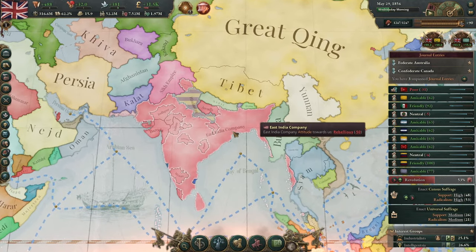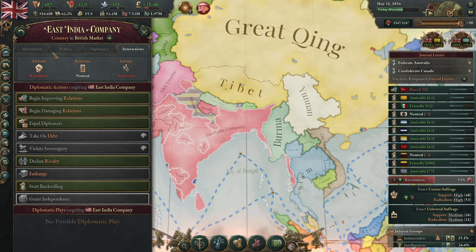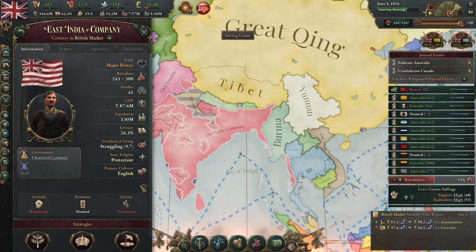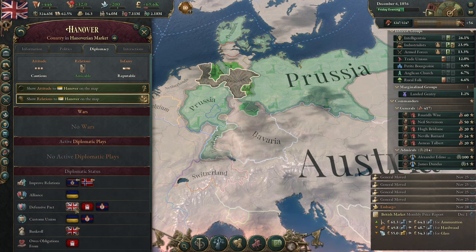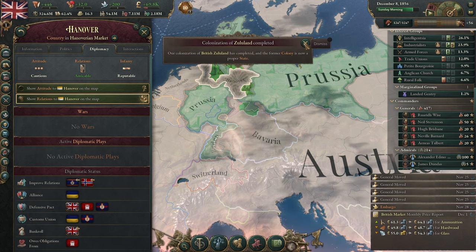Speaking of managing our market, it looks like the EIC has had a rebellion here. They are going to win, but because they were weakened by mutiny, we should do pretty well here. Yep, going to get the British Raj. Hanover, we have a defensive pact — how are you going to be cautious towards me, friend?